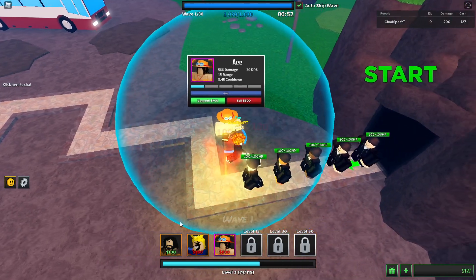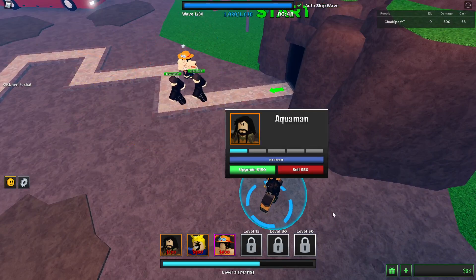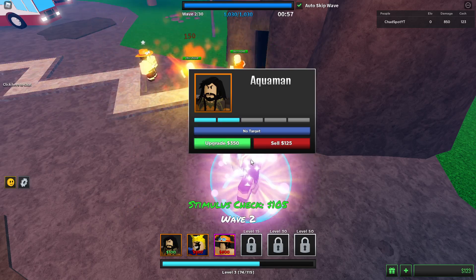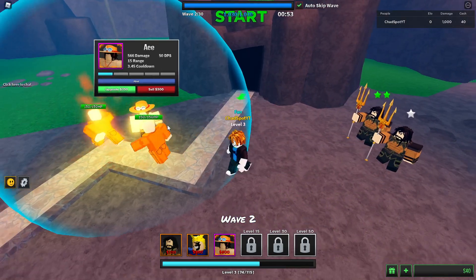Here we go - we're gonna start off with Ace. Ace is gonna solo clap, and then we're gonna drop Aquaman. Aquaman is a pretty sweet unit, it's gonna give us a ton of money. We got 30 waves to go on normal mode. Let's go get some more money.